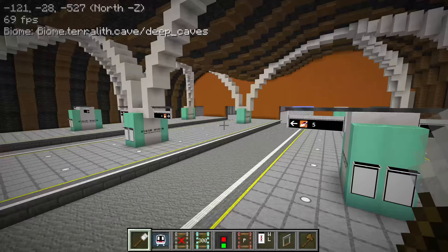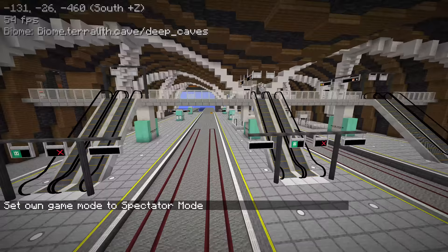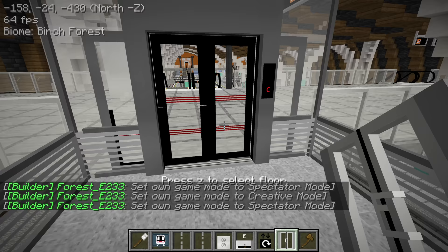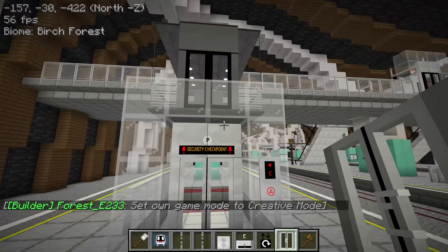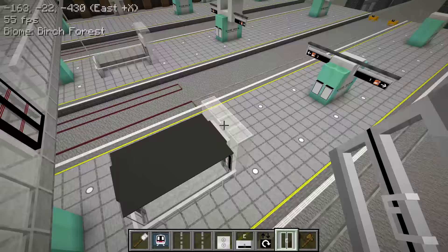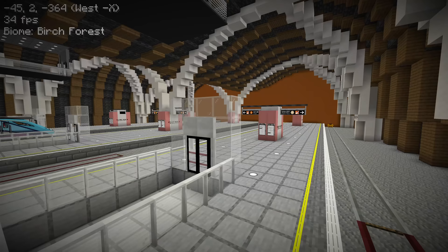I finished all the signage at the platforms — we can see platforms five, six, three, four, one and two all the way across. Now it's time to do all the lifts. I don't know why these lift doors are like this too — must be the same bug. If I replace them will that fix it? Still the same. The top one is okay now but the bottom one still renders twice — it's probably the same bug as the platform screen doors earlier.